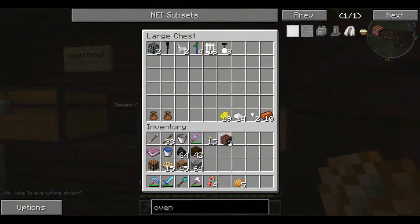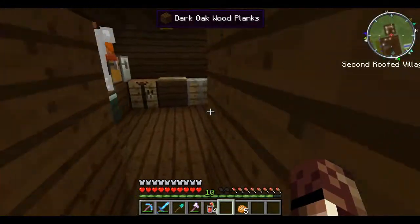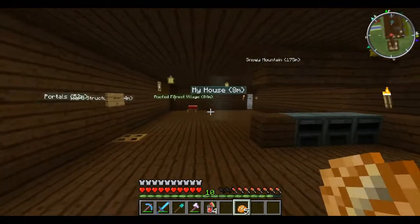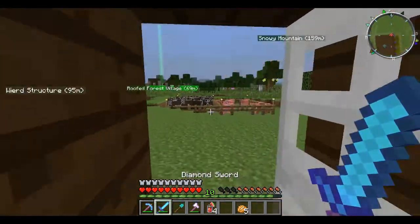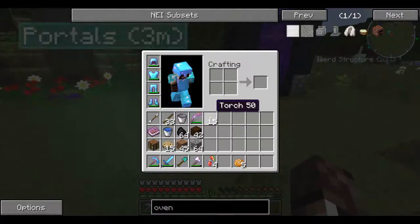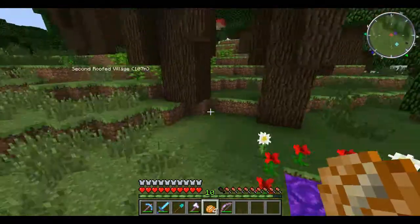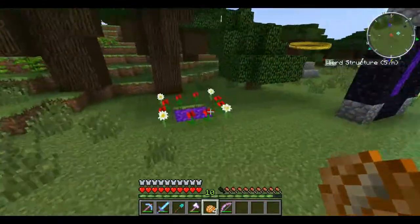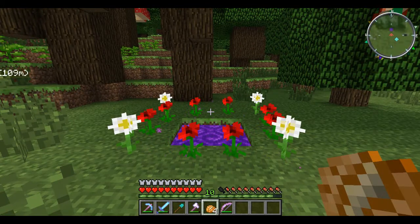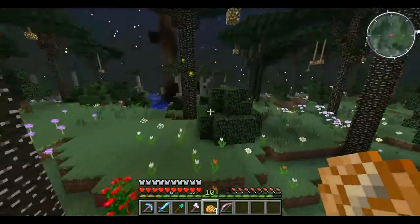We're going to put the hobbit ovens in storage for now since we don't have a use for them. We have our dwarven forges over here and the coal over here. Now that we've got a well-established setup, we are going to head to the Twilight Forest. Now that I'm more powerful, I wanted to go back and take a look at some of the Twilight Forest mobs. All righty, I'm in the Twilight Forest — no crashes!